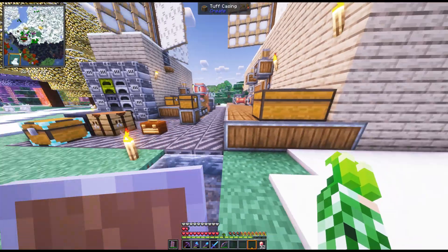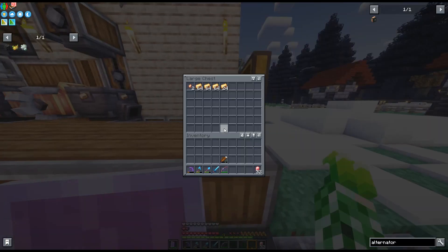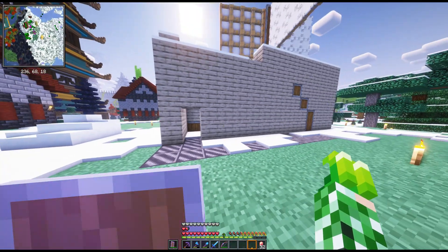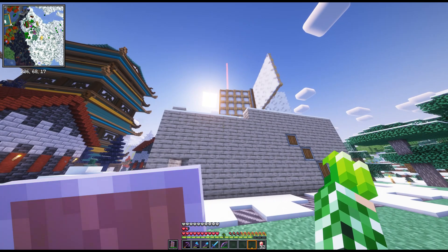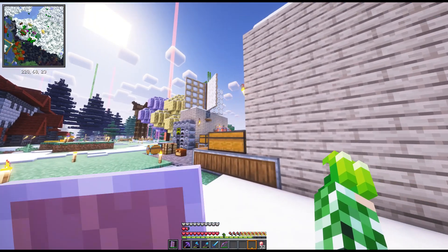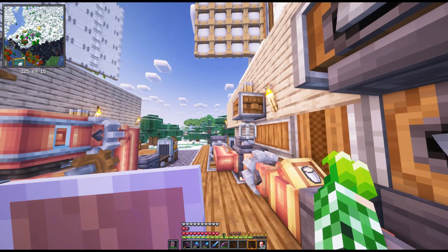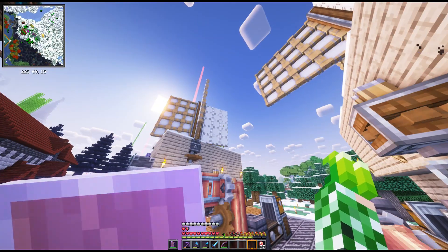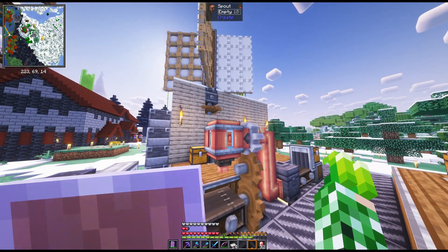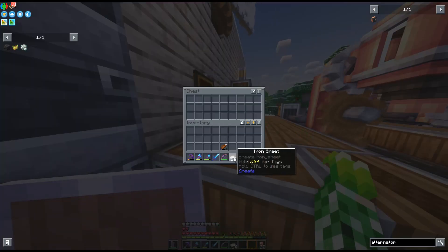So I'll set up automatic casings next. We've got the brass here. Oh — why is that windmill spazzing out? Both of them are doing that, that's so weird. Everything seems to be moving. I don't know why they're doing that, but okay, let's set up the deployers over here. Let me check this guy really quick.